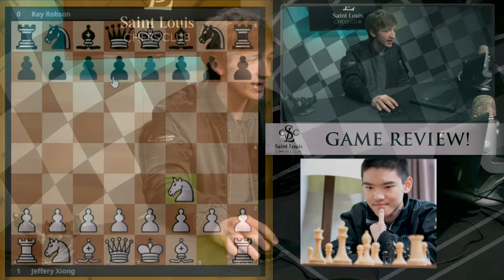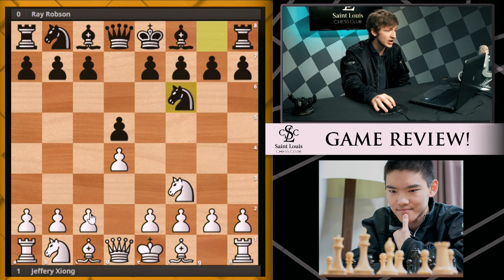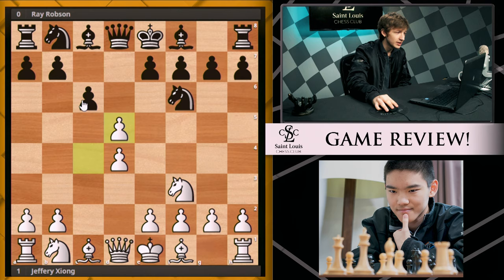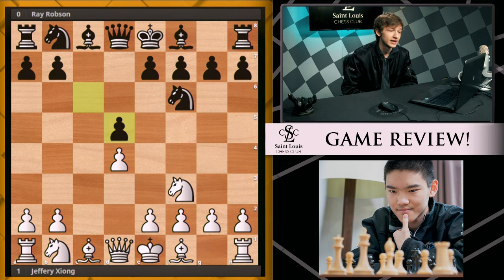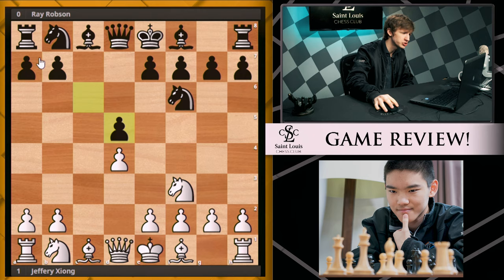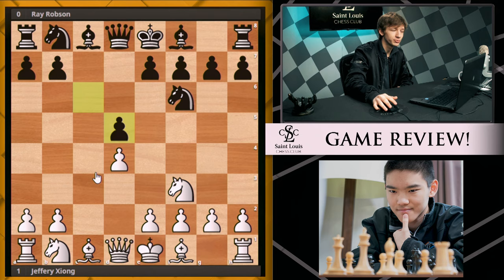We're going to be taking a look at the winner from last year — Jeffrey Zhang managed to win that tournament — and we're going to see how he fared against the one and only Ray Robson. The game started with Nf3, d5, d4, Nf6, and now after c4, c6, we have a Slav by transposition. There are a lot of haters out there that say white shouldn't play cxd5 because the exchange Slav is notorious for being prone to draws.